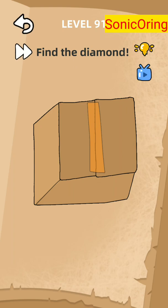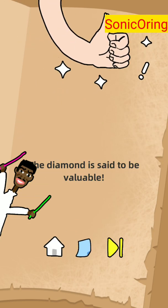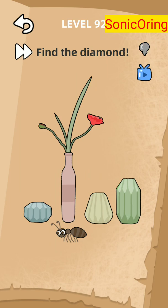Hey guys, back with Stump Me 2 to discuss levels 91 to 95, where we need to find the diamond. For the first one, we need to open the box by removing the tip and then opening it with two fingers. The problem is there are some boxes on these levels to find the diamond.